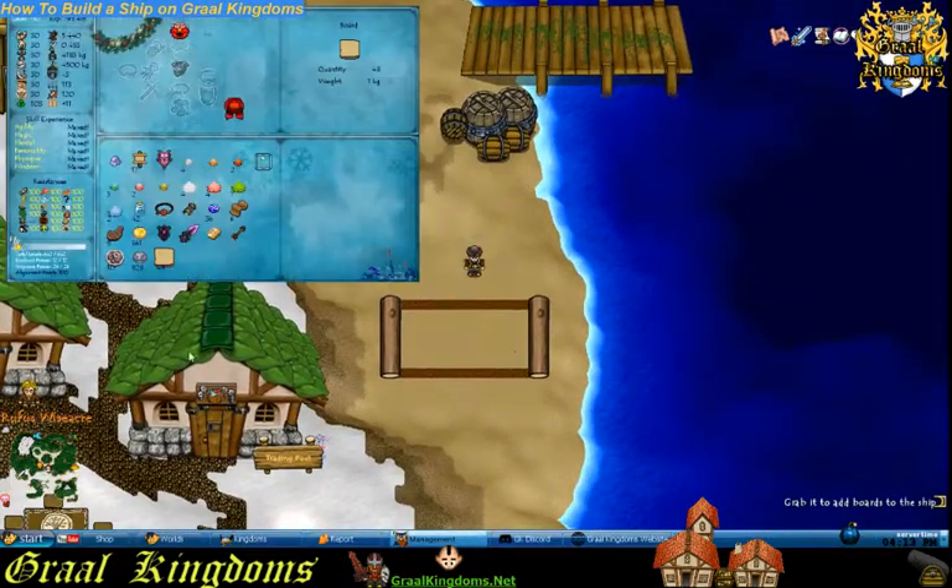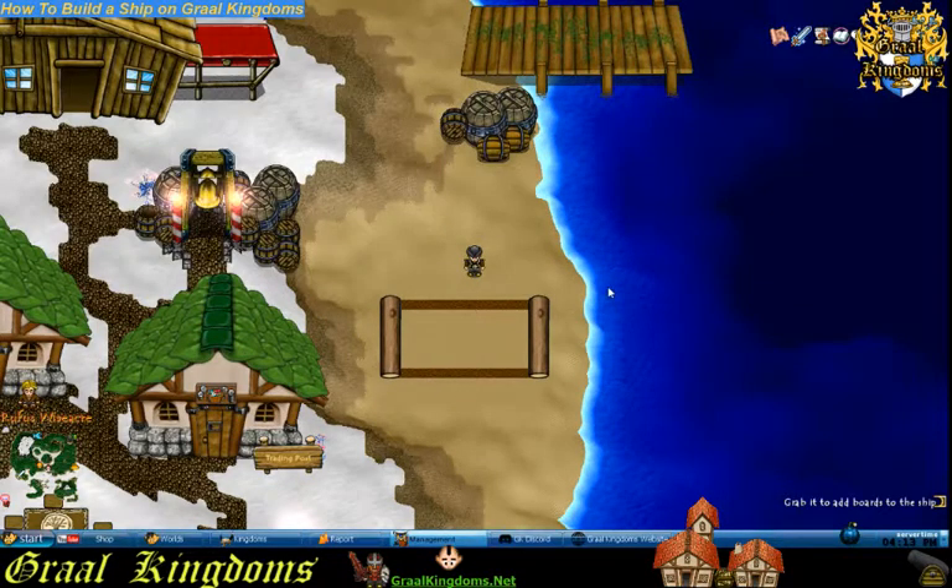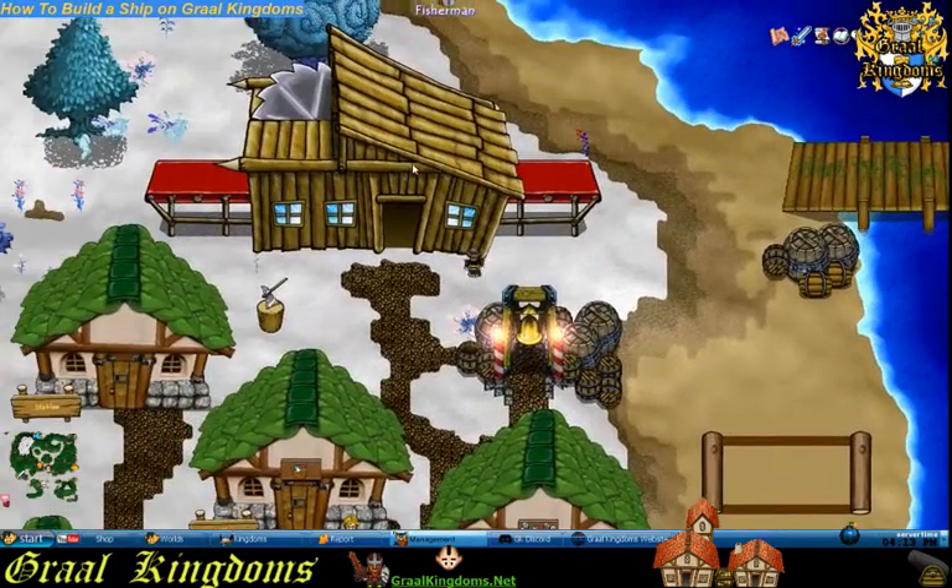First off, you need 48 boards. To get those, you need to first plant a tree, chop it down, and take it to one of the cut mills, like this.